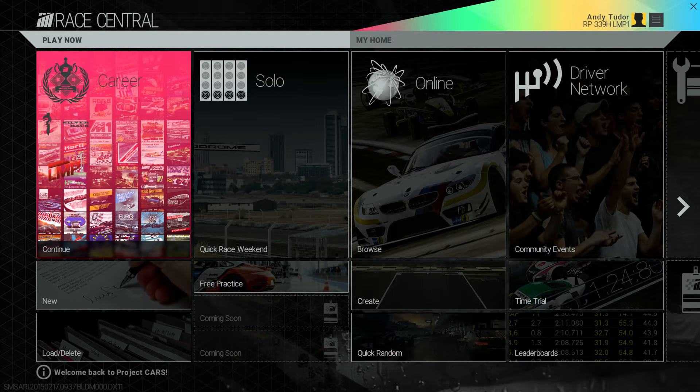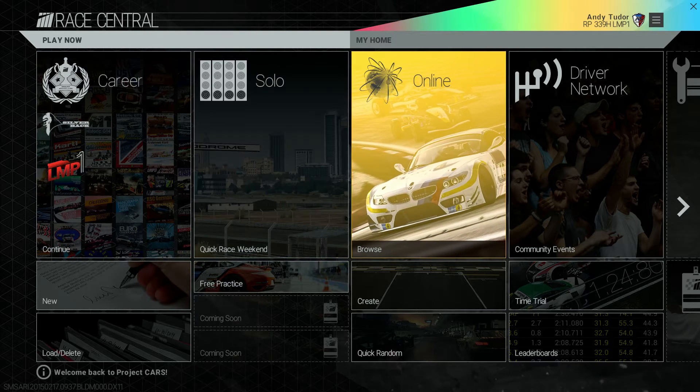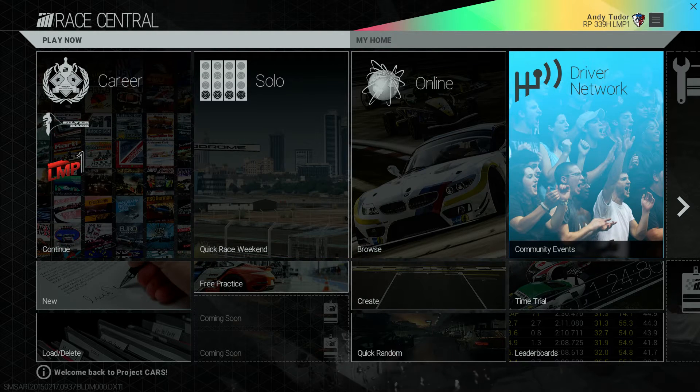Hi everyone and welcome to the first in a series of videos taking you in-depth with the various features in Project Cars. The logo for Project Cars consists of four stripes, and these relate to the four broad categories of how you can play the game: Career, Solo, Online, and Community through the Driver Network. You can access all of these quickly and easily from the Race Central Hub.